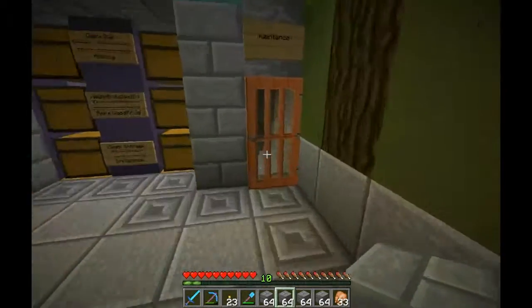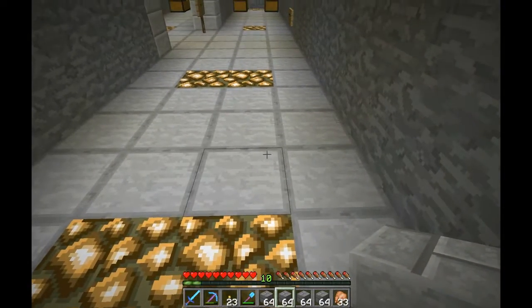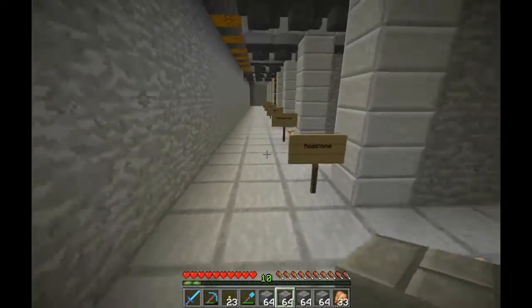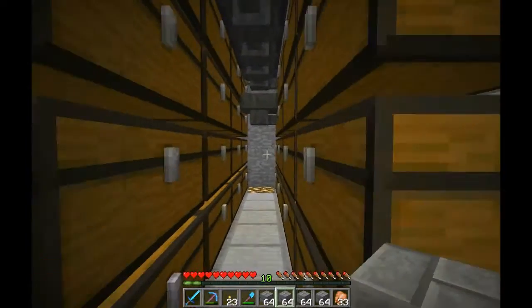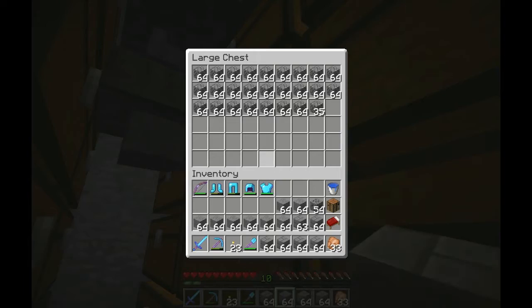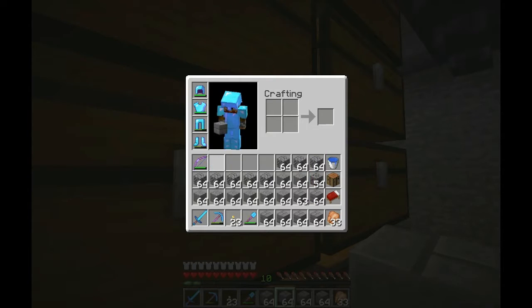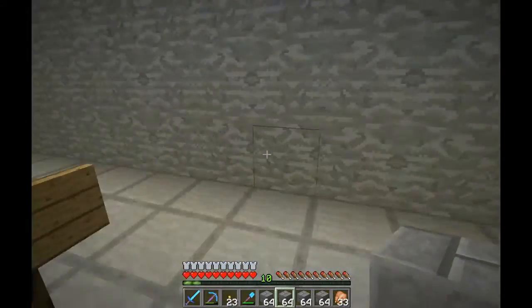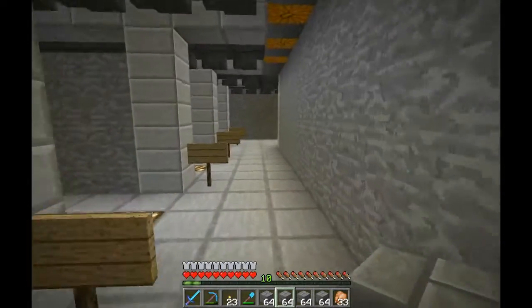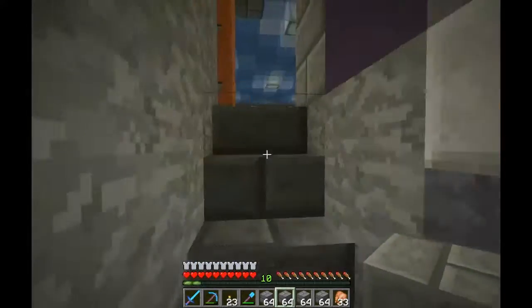Actually, one more thing. I actually do want to go down here. What I'm gonna do is take some of my cobblestone — as you can see, it's a lot of it — fill up the rest of my inventory with cobblestone, and I'm going to go set those to smelt so I can turn them into smooth stone.